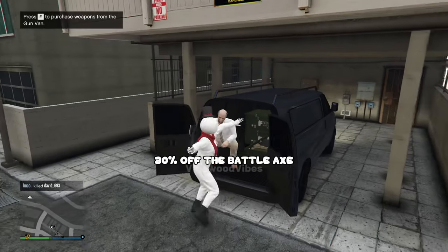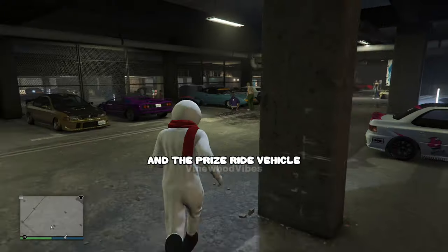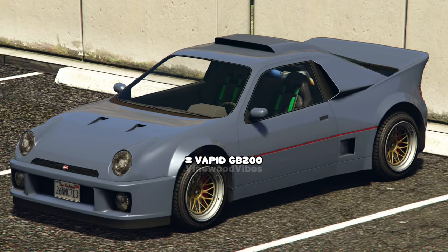The last discount will be 30% off the Battleaxe from the Gunvan. The podium vehicle will be the Annis Euros, and the prize ride vehicle will be the Vapid GB200.